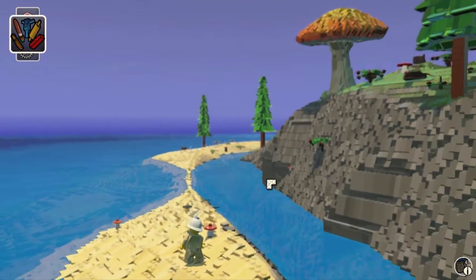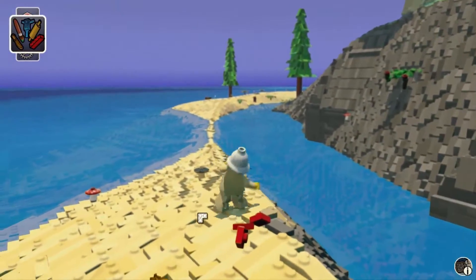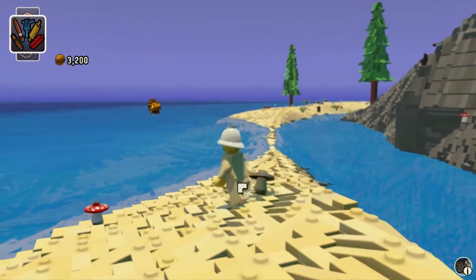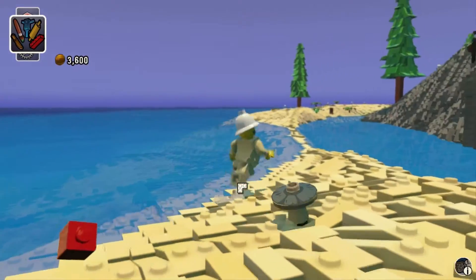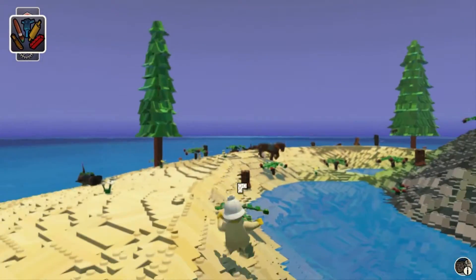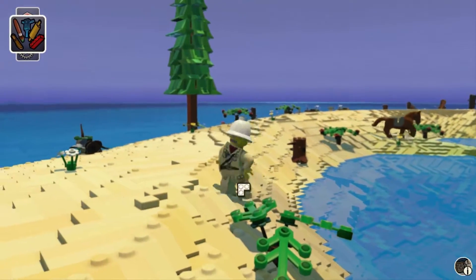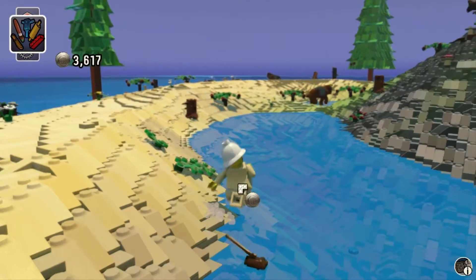There must be something over there. We'll check out the island after we collect some of this money. But yeah, you use money to buy sets, costumes, animals. Speaking of which, there's a horse - let's go get that horse!